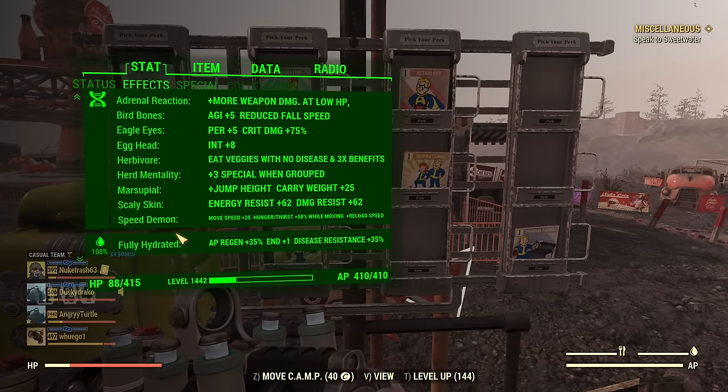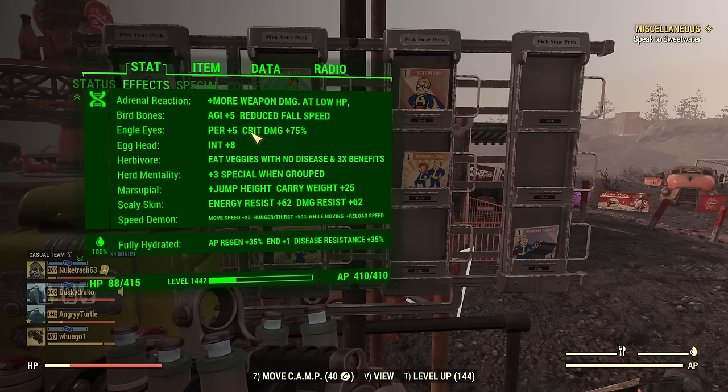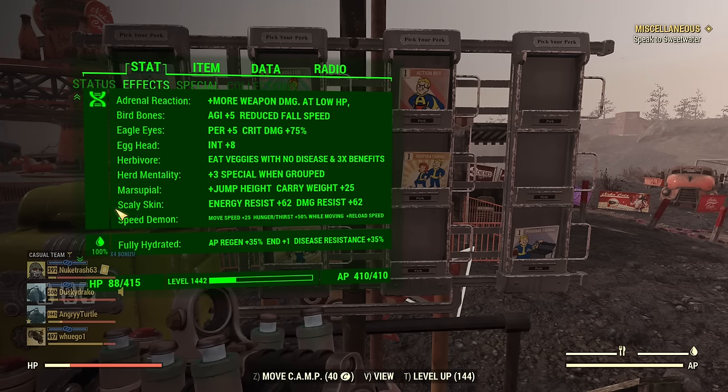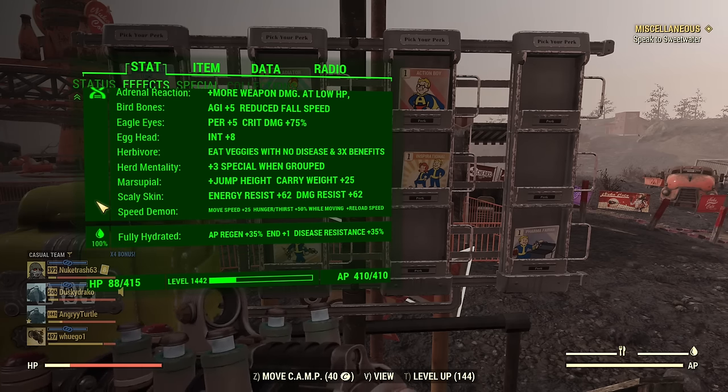Mutations I recommend for this build: Adrenal Reaction for damage, Bird Bones for extra agility and less fall speed, Eagle Eyes for extra Perception, Crit Savvy for crit damage if you choose to use it — the penalty is just minus one Strength, so acceptable. Egghead for extra Intelligence, Herbivore or Carnivore — either one works, just take one. Herd Mentality for free SPECIAL, Marsupial for jumping, Scaly Skin for extra resistance and tankiness, and Speed Demon for move speed and reload. That's the complete setup.